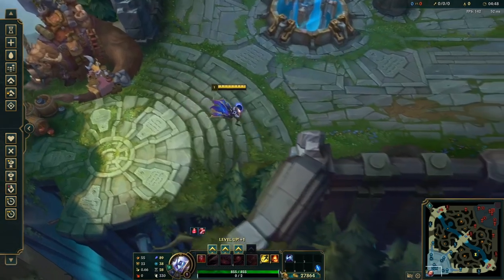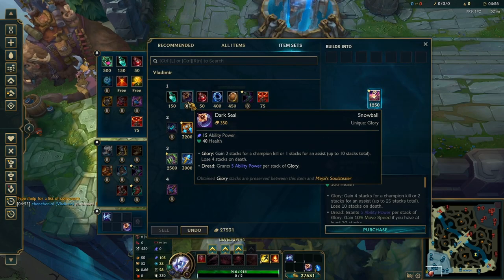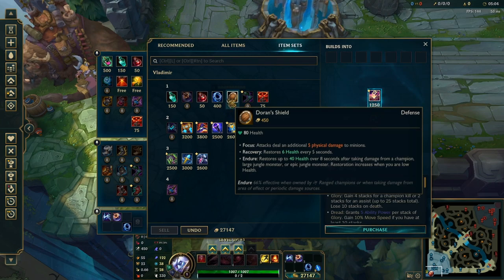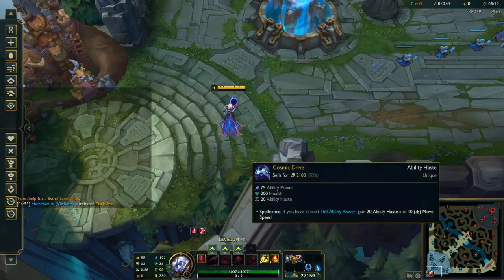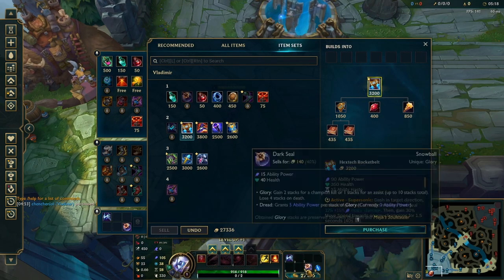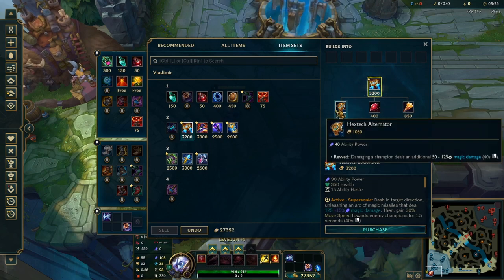Now let's actually go into how you activate Cosmic Drive. It is very crucial that you build a specific way. Your starting item — you actually have to go Dark Seal or Doran's Ring. It is possible to get the active with Doran's Shield; however, you're going to have to build a lot more components and delay your insane power spike of 40 AP and 40 ability haste that you get from Cosmic Drive. So the build goes like this: you start Dark Seal, then go into Cosmic Drive, and very importantly you either go for Alternator or Blasting Wand — whatever you have more gold for.